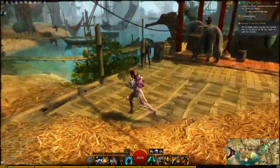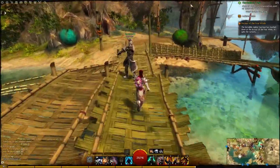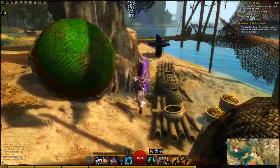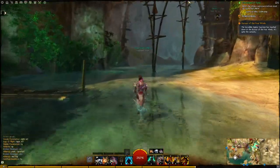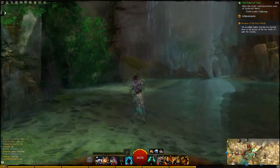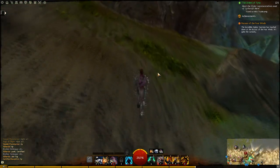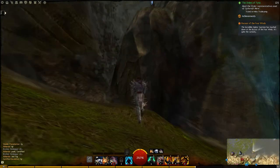If you run out of the jumping ability, you're going to have to run back to the one I showed you a couple minutes ago — the one that required getting the crystals up on the rocks — because you're going to need it for the next couple I'm going to show you, as well as the sprint and the shock ability. You won't really need the lightning one, but you're going to need the sprint and the jumping one.